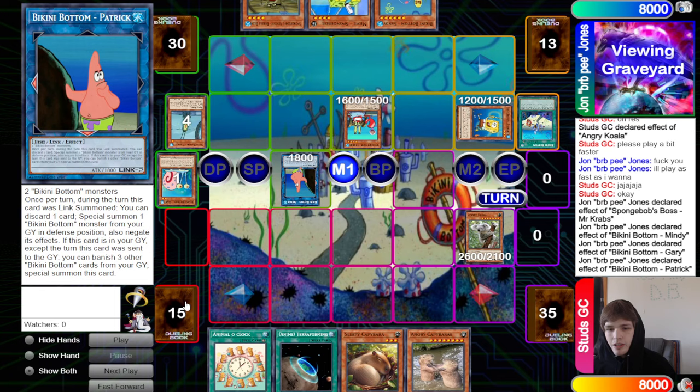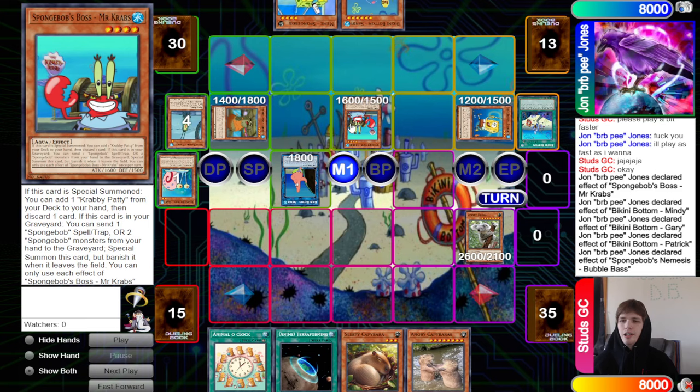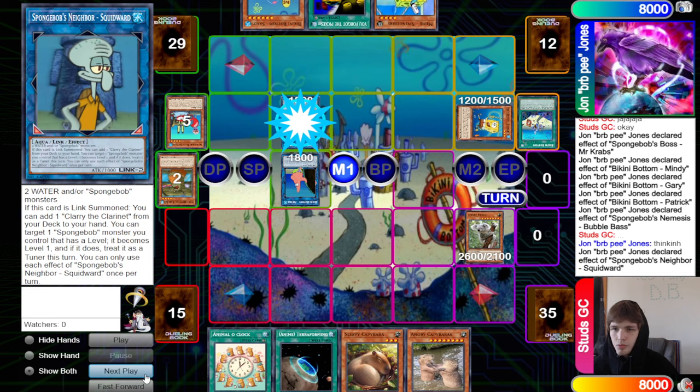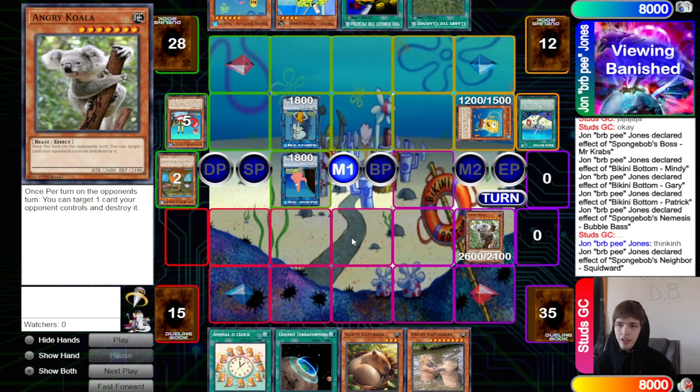Actually it's fine because we still have Spongebob's Boss. They use its effect to search 'You Forgot the Pickles.' It feels like they're misplaying a lot — searching cards that are really good going second, but they're going first here and the opponent has already established an Angry Koala. They link off into Squidward, and Squidward's effect searches Clary the Clarinet. They can out the Angry Koala easily, but they're searching all these going-second cards.